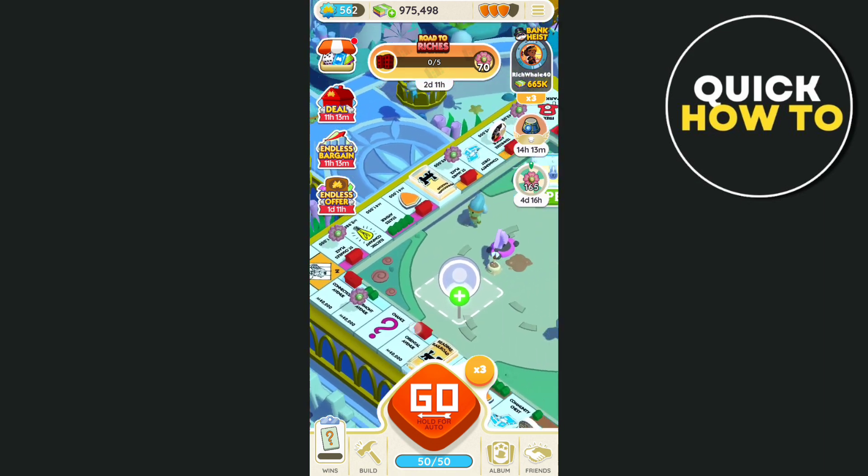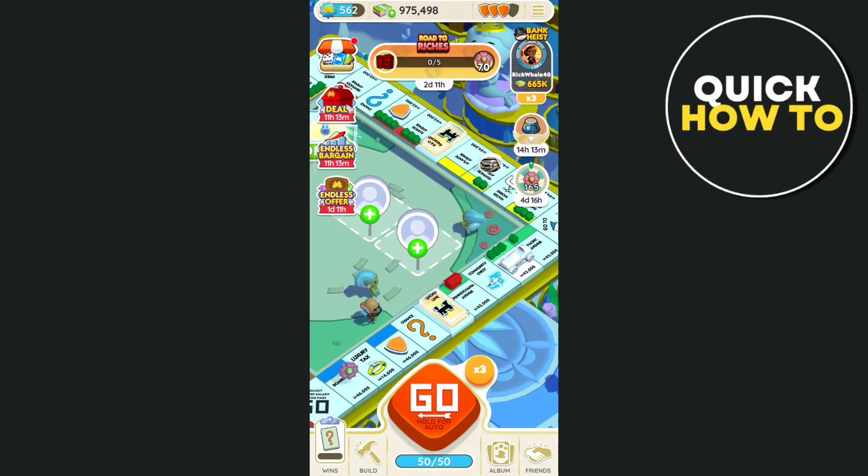So you just need to land on a shield to pick it up. As soon as you have a shield, it will automatically protect your landmarks from another player's attack.